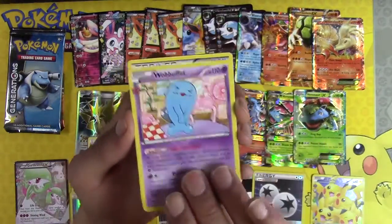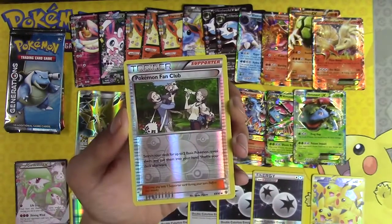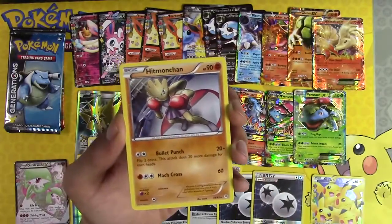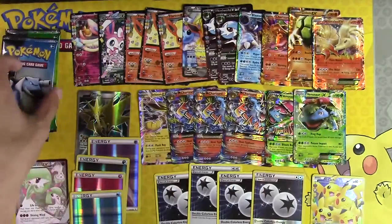Wobbuffet, Energy Switch, Crushing Hammer, Pokemon Fan Club, Yvettel, Hitmonchan. This is like the most common card we open — crazy.